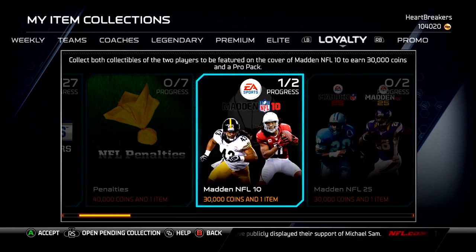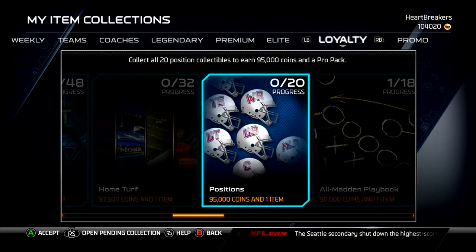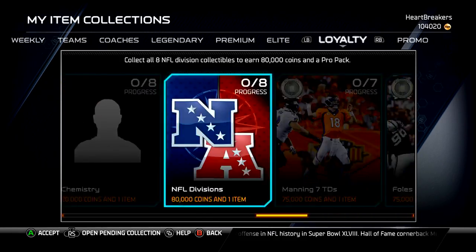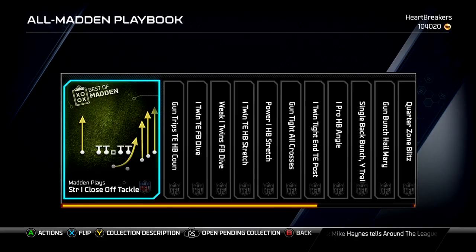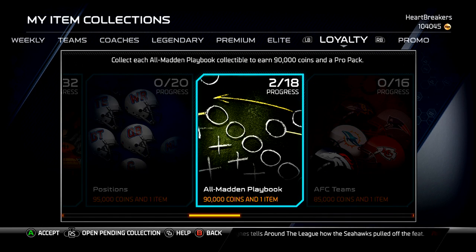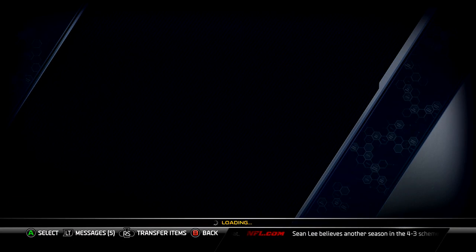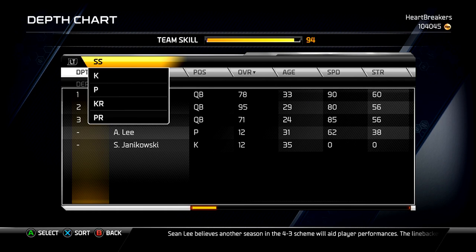I'll show you guys the depth chart stats on that Antrell Rolle. I'm still looking for that Larry Fitzgerald, or any of these singular cards, just to pick up some quick coins. The big one that I would want is definitely the Super Bowl one. It gives you 25 coins for collecting them — not awful, I'll take the free stuff. There's nothing really good to get Lombardi packs right now other than the solo challenge they released.